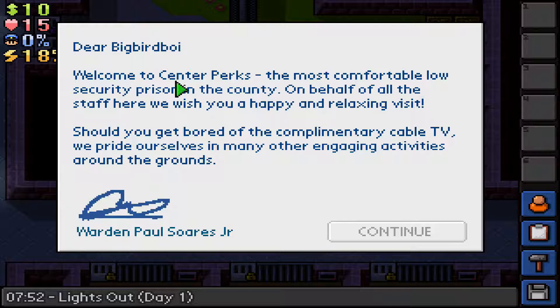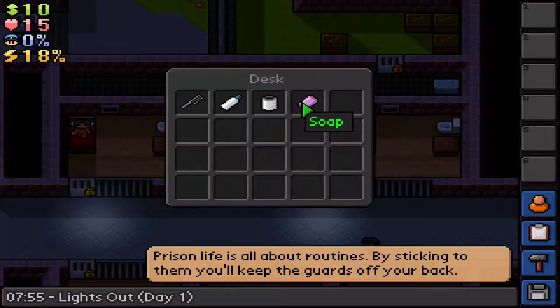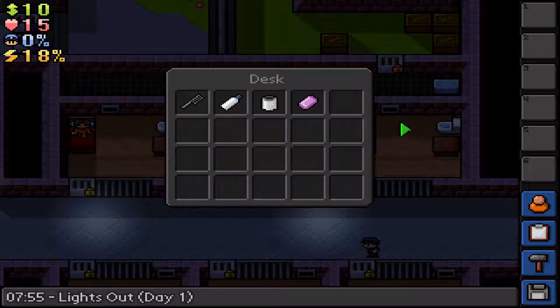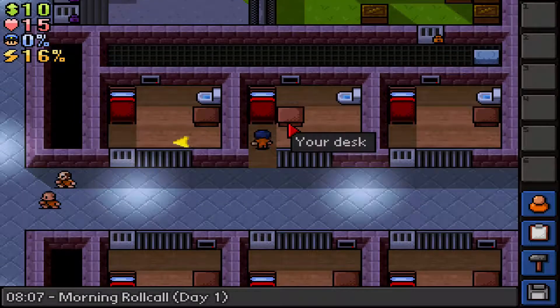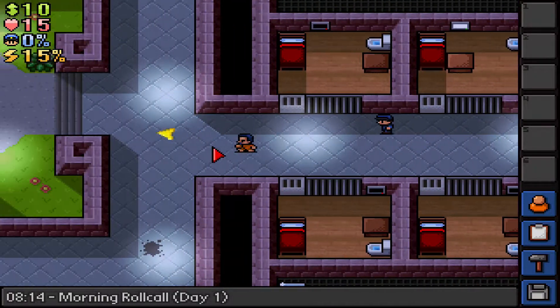Welcome to Center Perks! Wait - Center Perks? Okay, doesn't matter. Welcome to Center Perks, the most comfortable low-security prison in the country. On behalf of all the staff here, we wish you a happy and relaxing visit. This is a vacation, not a... whatever. Toilet paper, tube of toothpaste, comb - you can use your desk to store items. Can I move this over here and be sneaky? Oh except I need something to get up there. Oh, cable TV - can I watch TV? Oh we can! Wow, it's beautiful.